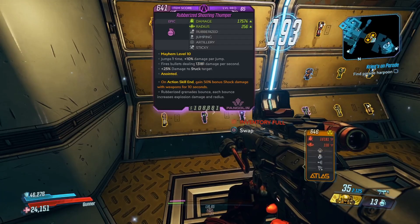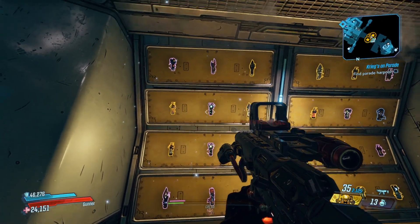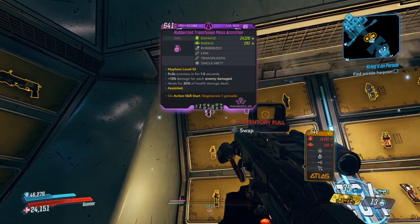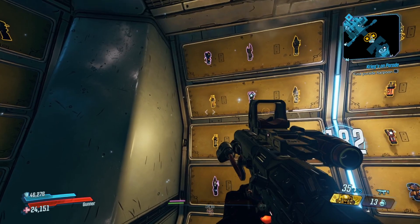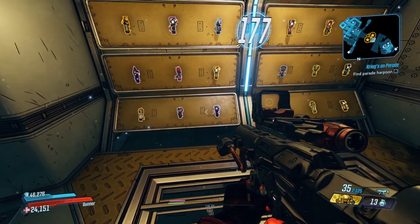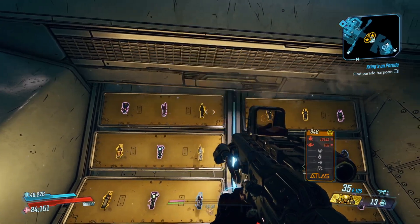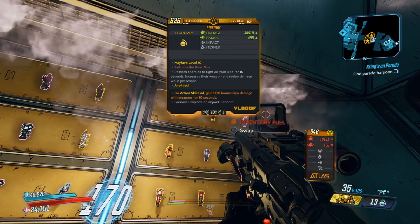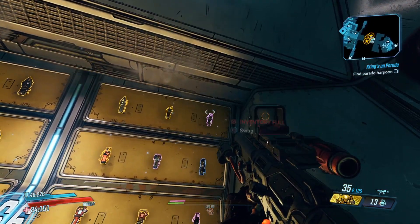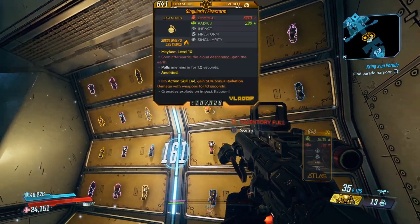We got the grenade wall. On the grenade wall, I ended up taking a Mesmer. The Mesmer is a new one from DLC6 — even though it's fairly easy to farm, I didn't see anything else I really wanted on the grenade wall. This would be a really good way potentially to end up getting a Cloning Mana Tracker too, because you get so many grenades all at once and you get some purple ones.